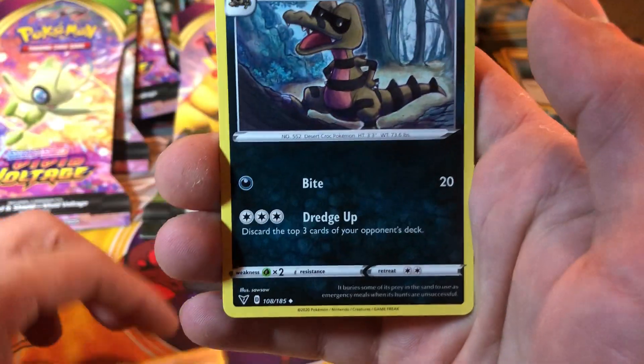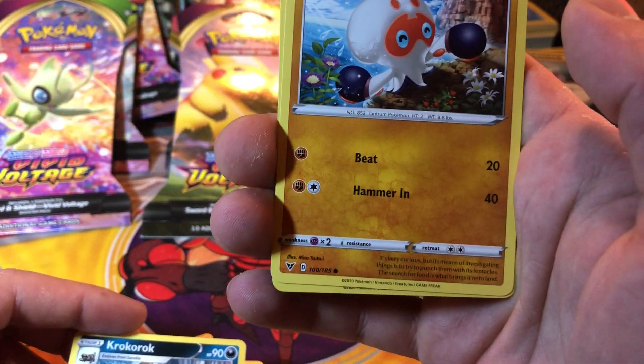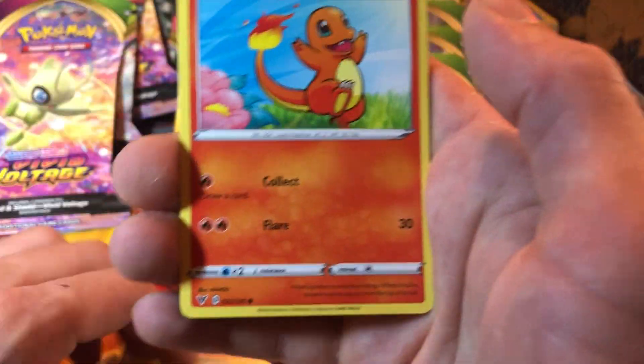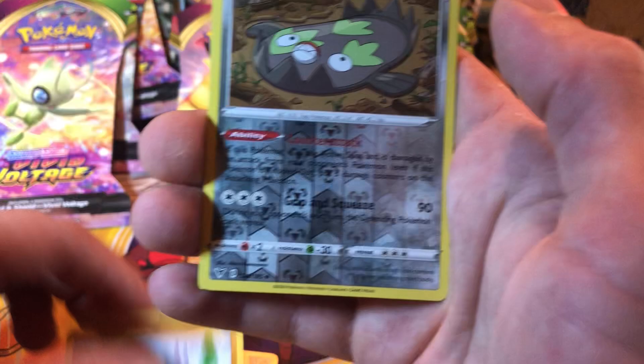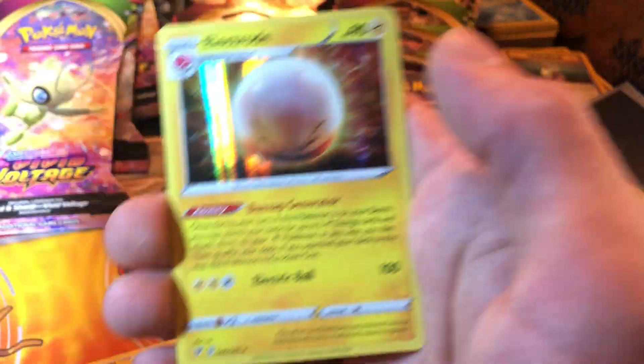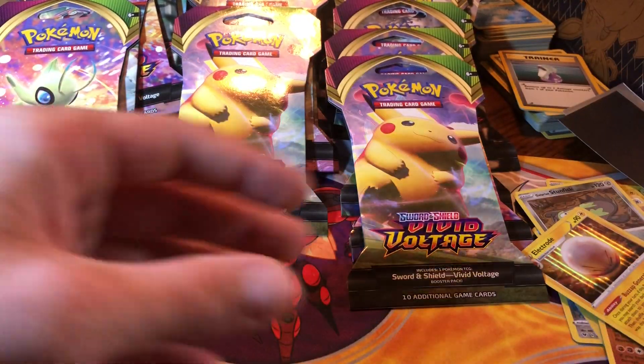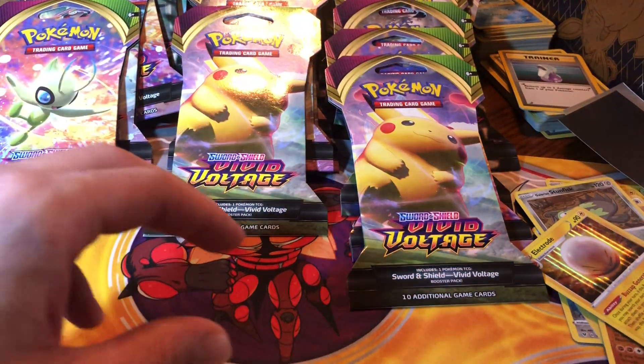Clobbopus, Woobat, Tailow, Charmander, Wooper, reverse Galarian Stunfisk, and a hollow Electrode. I need a reverse Electrode in there - there you go! I need a reverse Electrode in there.